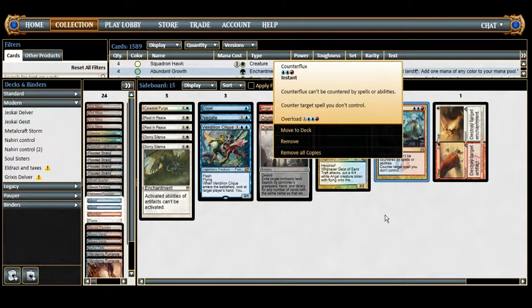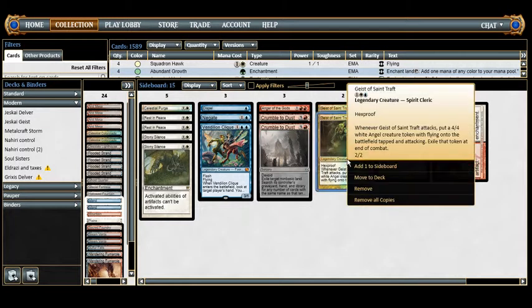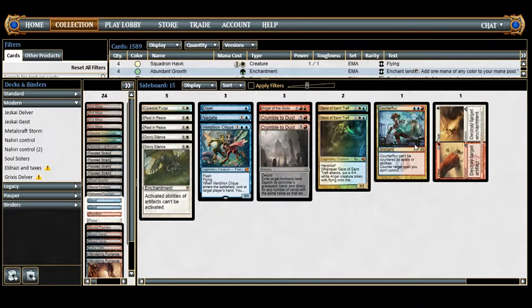Counterflux costs one generic and two blue. It can't be countered by spells or abilities, and it counters target spell you don't control. Its overload cost replaces 'target' with 'each,' so if there's a counter war, we can overload Counterflux and counter all of our opponent's spells. We bring it in against control matchups and any deck with counter spells.